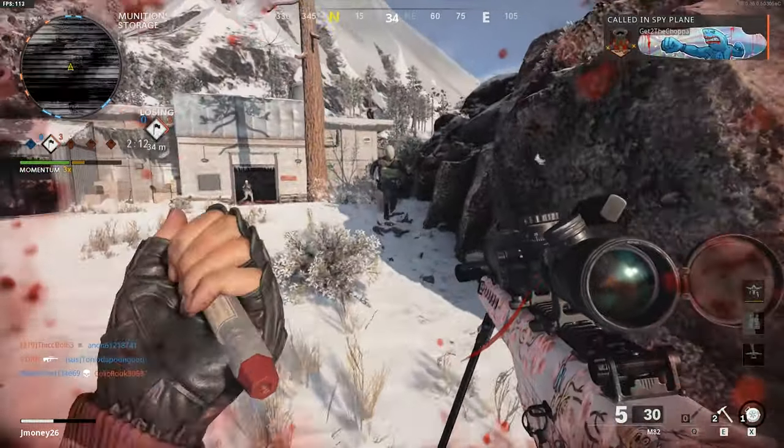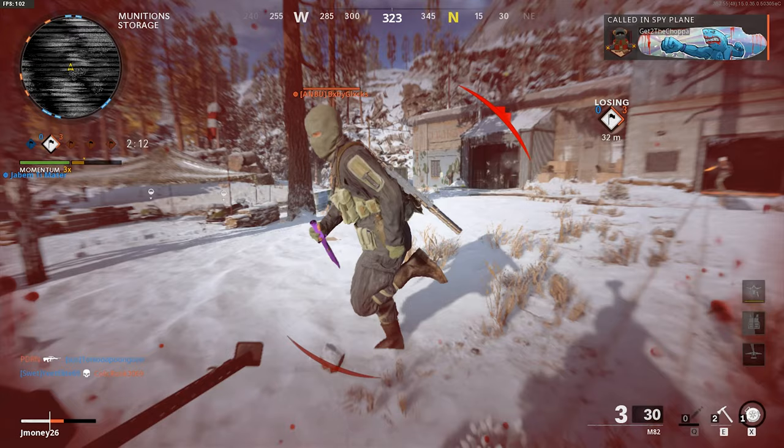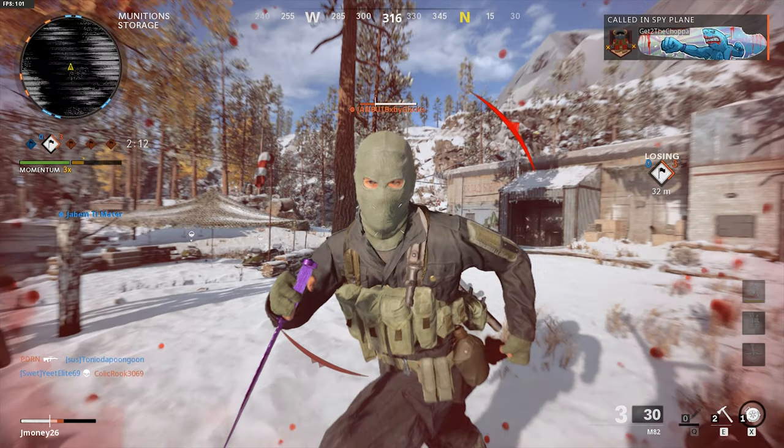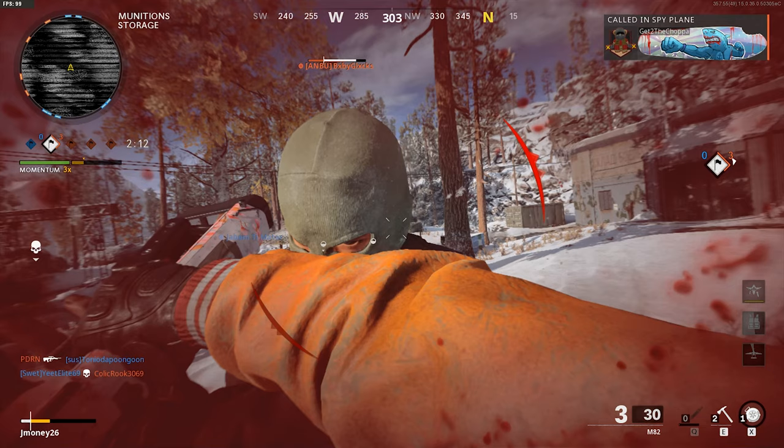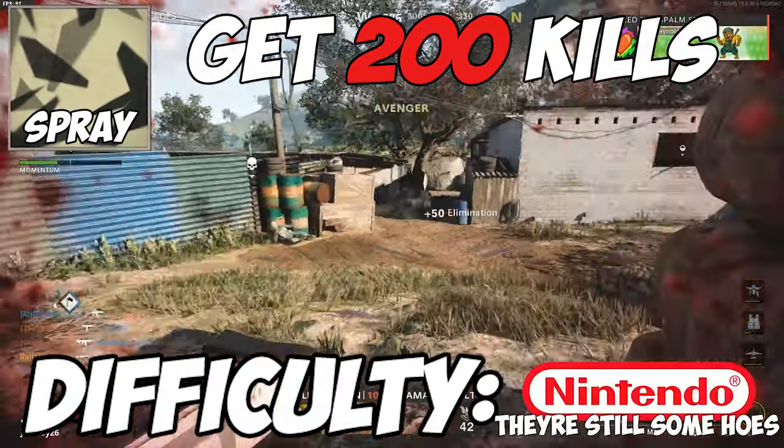Also, I found something cool that might be able to help you out. This gun can instant kill at close range. What I mean by this is if you shoot and then melee almost within the same frame, you can instantly kill an opponent. This is very situational and probably won't be used very much, but I thought I should share it with you guys. Difficulty? Kinda lame.